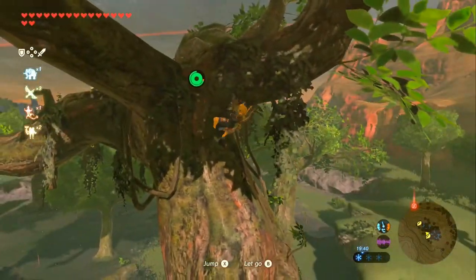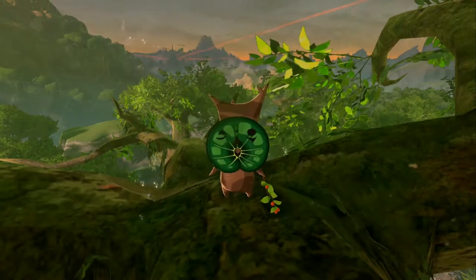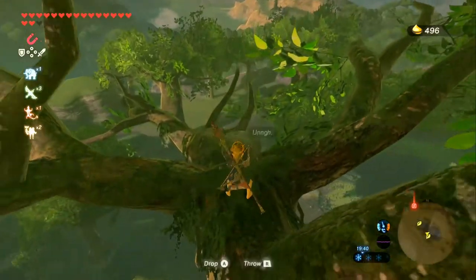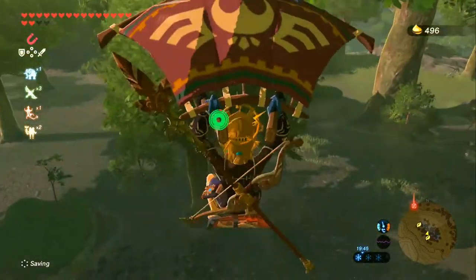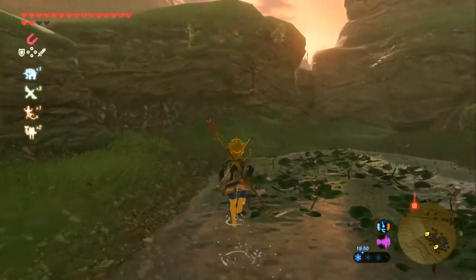So first things first, at this big tree in the bottom left-hand corner of this little body of water, there is a Korok underneath a rock on top of the tree. Next up, just a little northwest of here on the corner of the swamp — I'm calling it a swamp, it's not that swampy — this guy is just a little acorn.